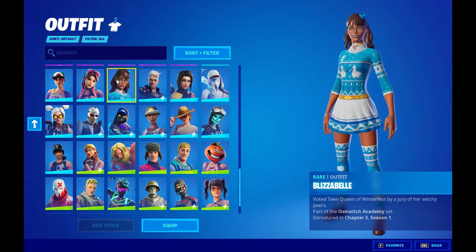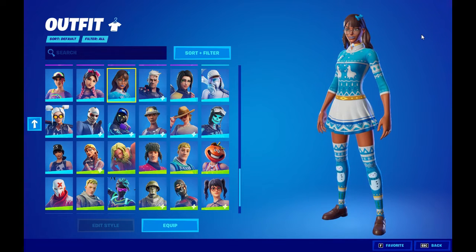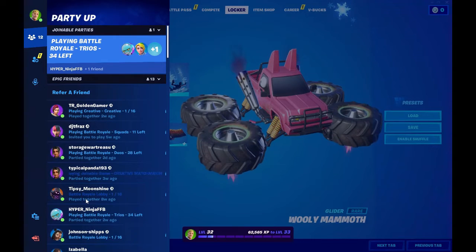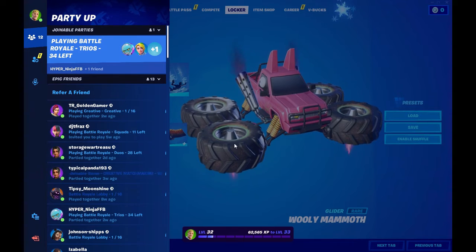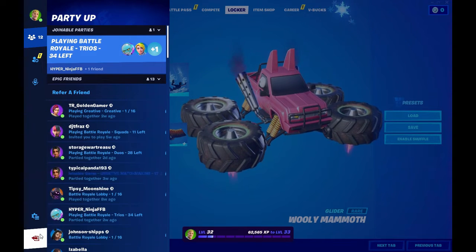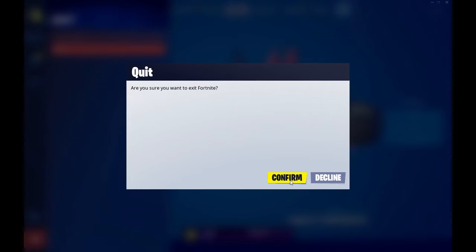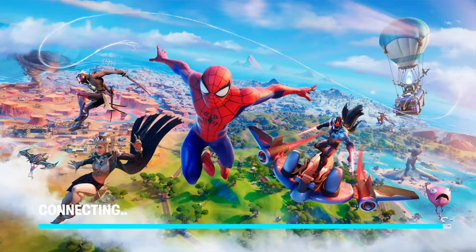Okay, so part one is done. Part two: we now need to correctly log out of Fortnite on the PC. Go to the bottom left arrow and log out. Make sure to confirm the log out, because if you don't do that it's not going to work on your gaming console — it'll give you an error code. This way there's no error code.